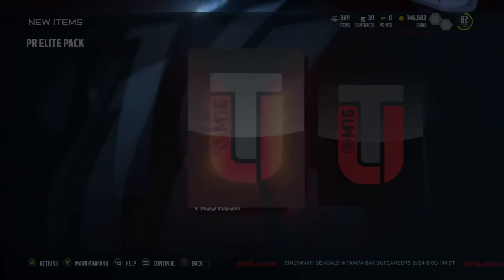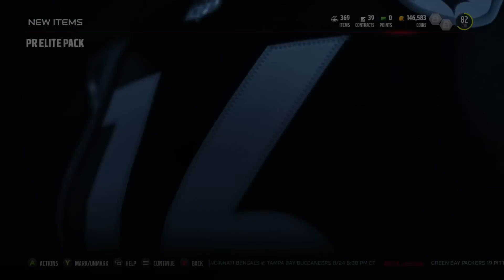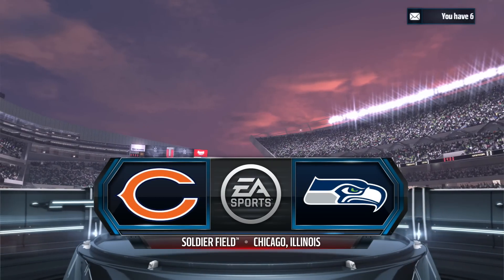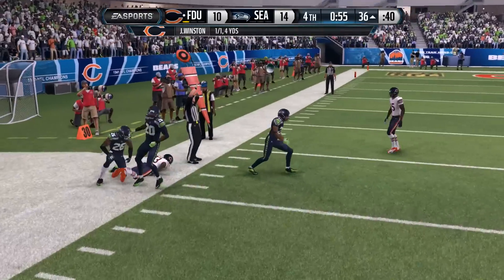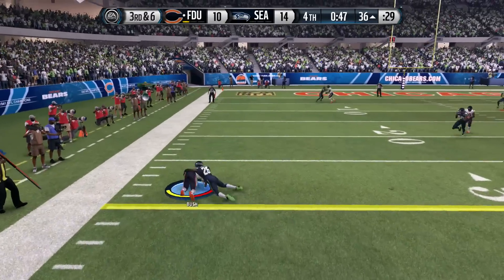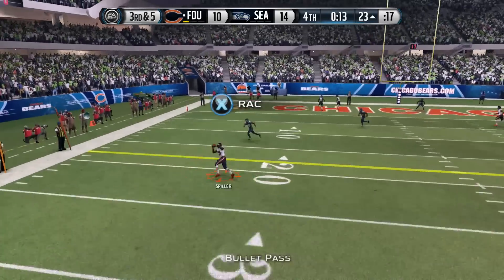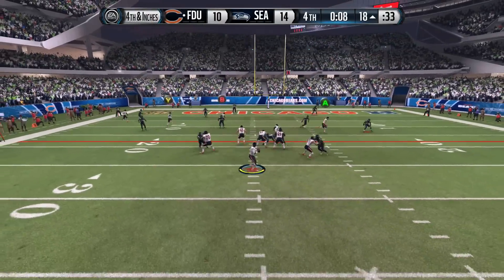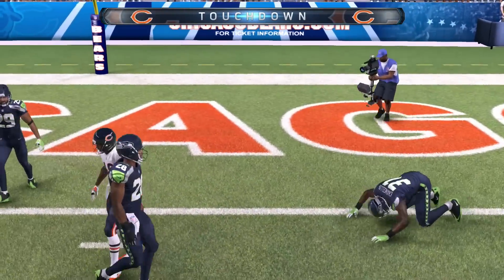I would basically lose maybe 2k to 3k per player. For example, as we get Rex Ryan for pass rush, I would buy a player for 8k — 8k was the most I ever spent — complete the style, then sell it back for around 5k and lose maybe 2k or 3k. When I accumulated all the players, I probably lost 10k total doing the whole Style Master. But then you get two players: 92 overall Glover Quinn and 92 overall Tony Romo.